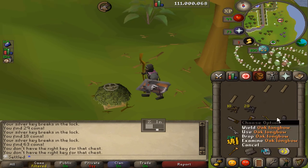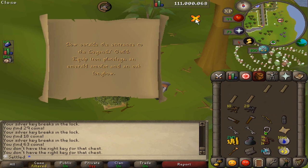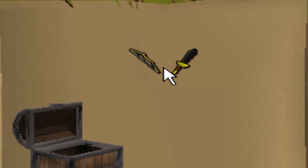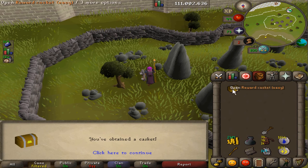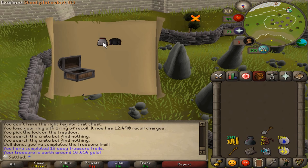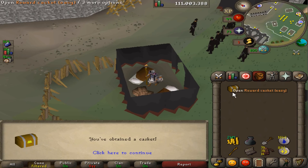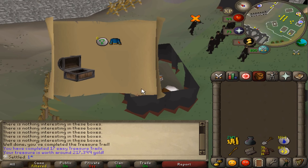Got another stash being built for the emerald amulet, iron legs, and oak longbow. Got the casket — oh baby, another casket! Oh — steel plate skirt trimmed. I can finally live out my dreams. Another easy clue casket.